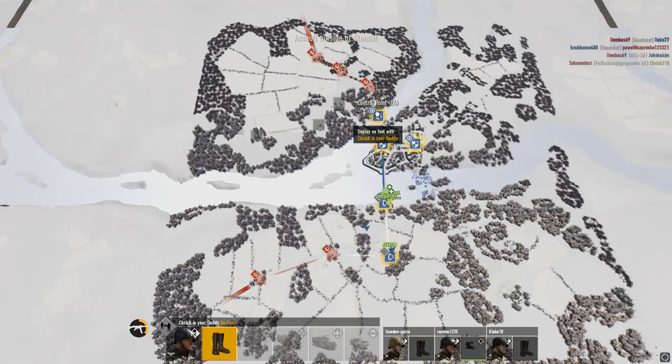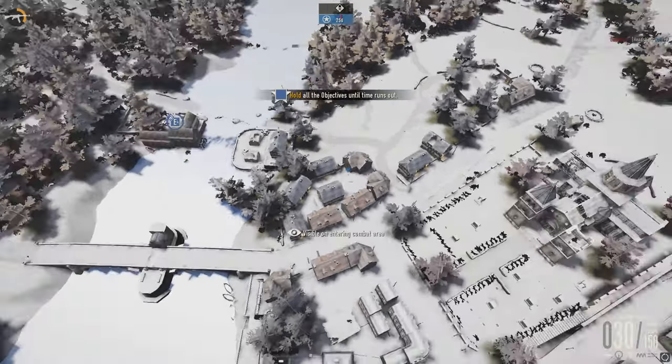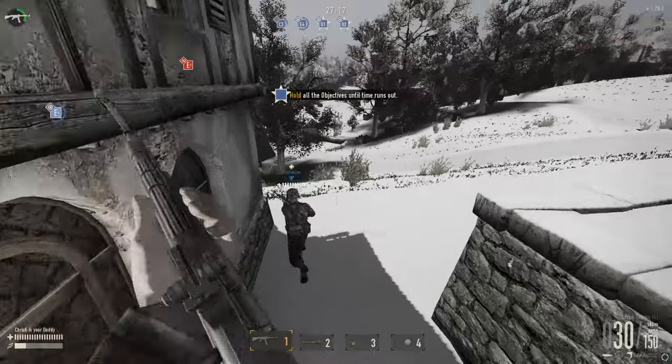You can jump this fence on the defender's side of E4's spawn on map 10. This will save you some valuable time in reaching E4, now that it has moved across the river.